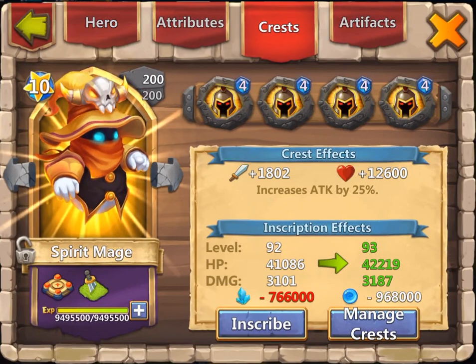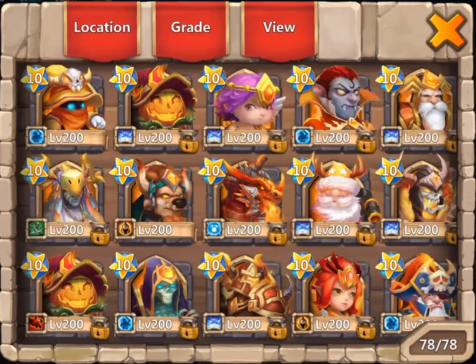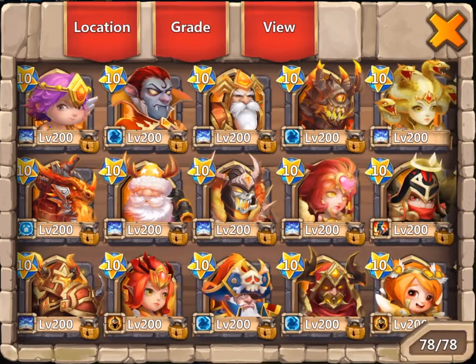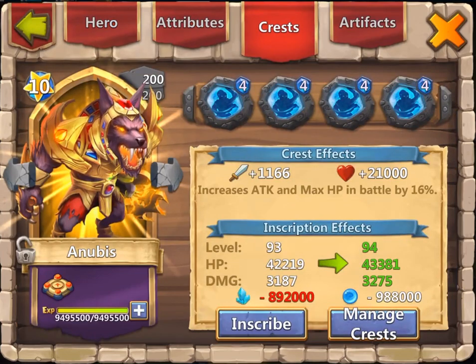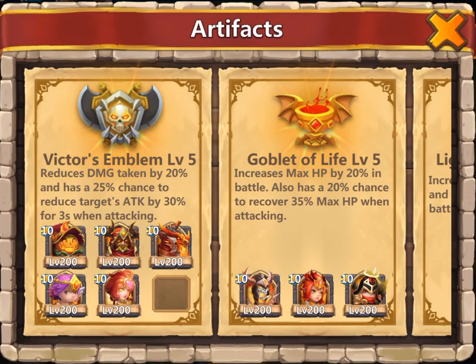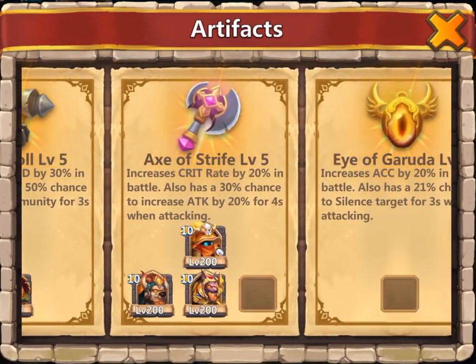Spirit Mage War God set. Zerk PD, Revive set. Cupid, Revive set. Minnow. Valentina, Revive set — I keep saying Revite, but I meant Revive. And Bulwark on Anubis. And the quick glance of the artifacts: Victor's Emblem for everybody except Blitz for PD, and Axe of Strife for the damage dealers.